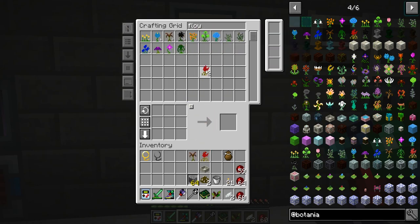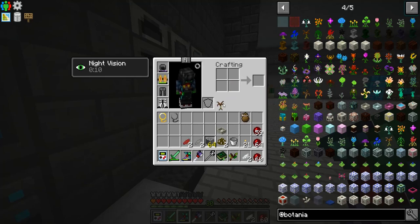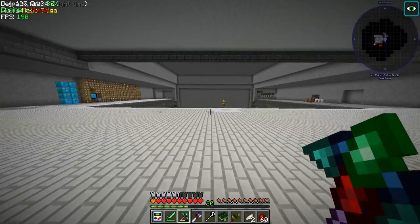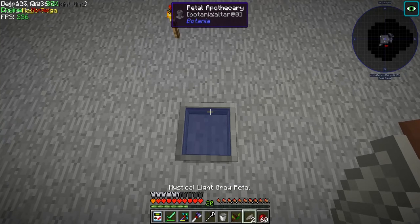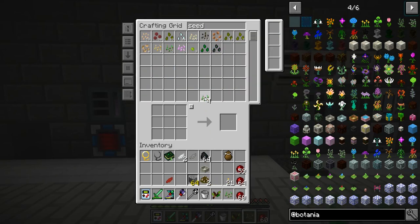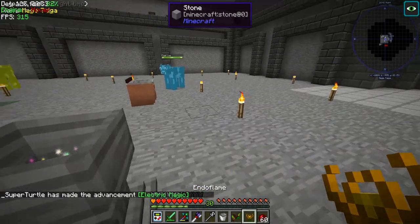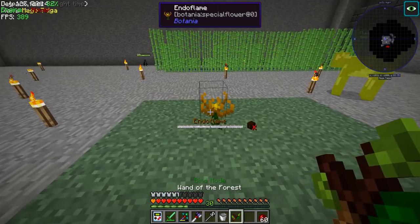So we're gonna need light gray, red, and brown flowers. Brown - perfect. Red - and do we have light gray? Yes we do - perfect! Let's go like so, go like so, and go like so. We'll grab some coal - blaze powder won't work. We need one light gray, one red, and two brown petals - yep. I forgot the seeds again - just normal seeds is all we needed to make the endo flame. Oh, so close trying to snipe it - we got an endo flame, perfect!